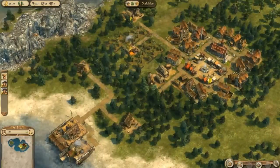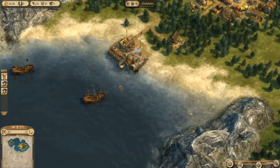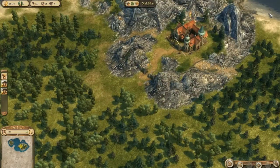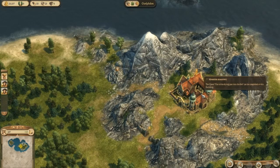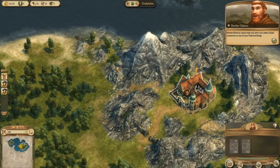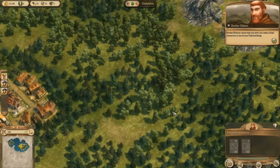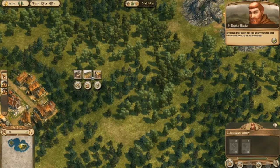It looks like I'm essentially going to have to rebuild everything I just finished building. Thank you so much - we could have stayed at home. Is there any arrow at the monastery? There is, so let's click there. The path to the monastery is extremely taxing. Would you be so good as to build a road? For somebody that moves so slowly, you certainly get around. How did you beat us here?